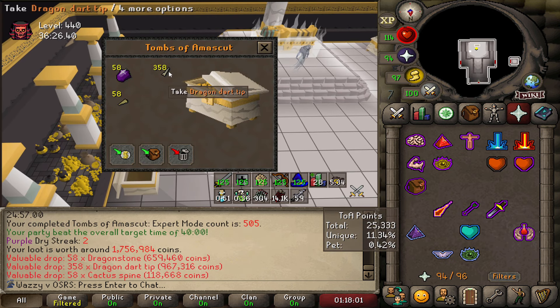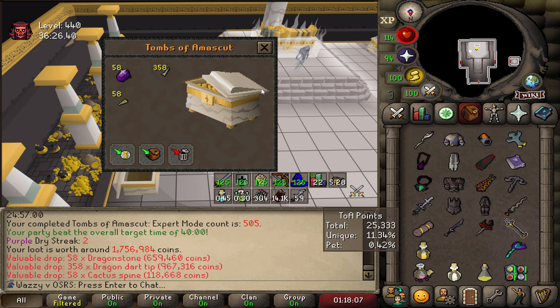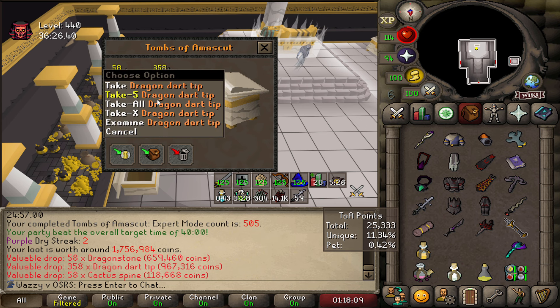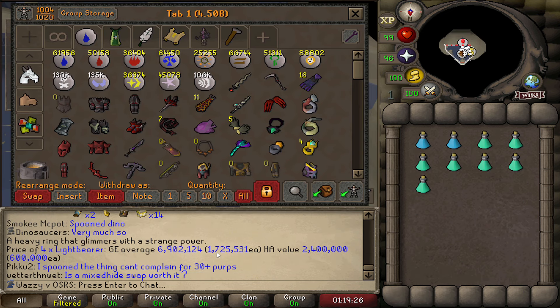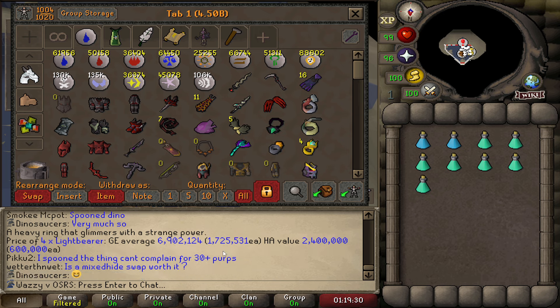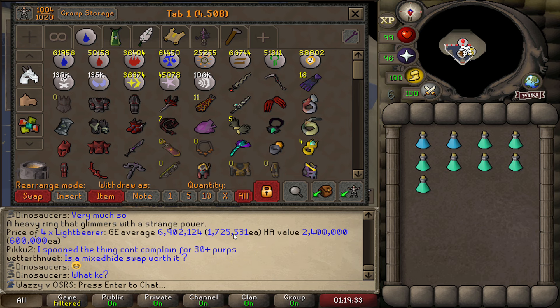That's actually a hell of a chest — look at that. 358 dart tips. Honestly, I'll take that. I will take the white light for that. Dude, that common chest I got is worth more than a Lightbearer. That's crazy, man.